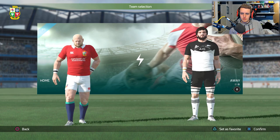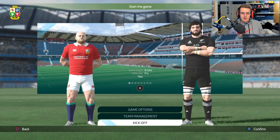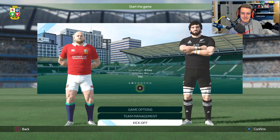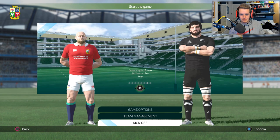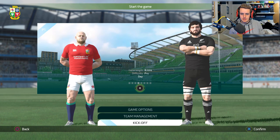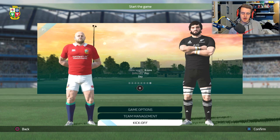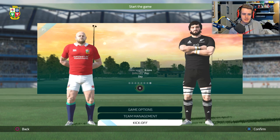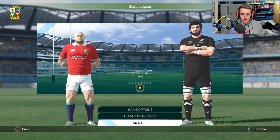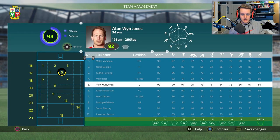Playing on Pro difficulty against the All Blacks — let's go. I haven't played this game probably since I started playing Rugby 20. Choosing a stadium — it's more like an amateur rugby field with some posts around it, but it looks okay. Now into team management, which is all licensed teams.